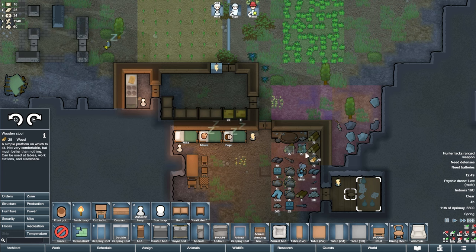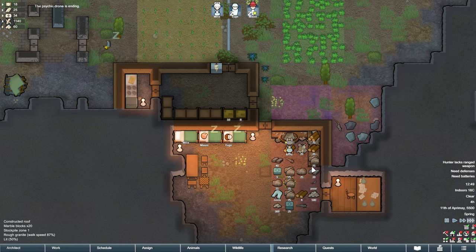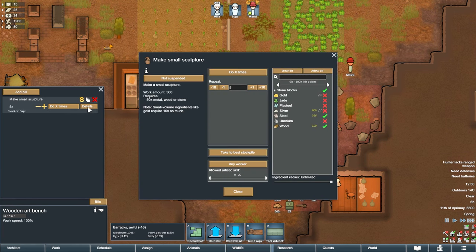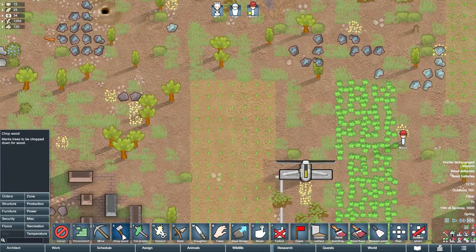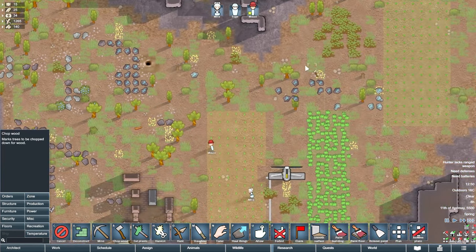Select the chair and place one at the stonecutter's bench and the art bench. Once everything is built, we can select the art bench and go to bills. Let's make small sculptures and do five of them. On the far right, we can see all the different resources our colonists will use to make our statues. Let's go ahead and disable everything except for wood — it's the best resource to practice with because it's easy to get more. Finally, let's go to the orders tab and select 'chop wood,' then go find some trees to cut down so we have plenty of wood to make art with.